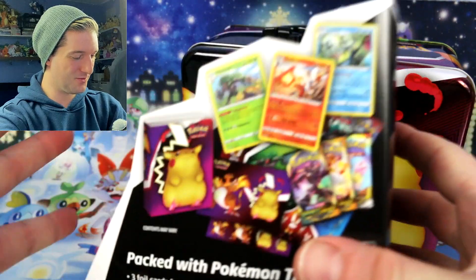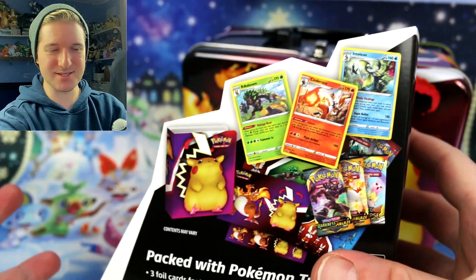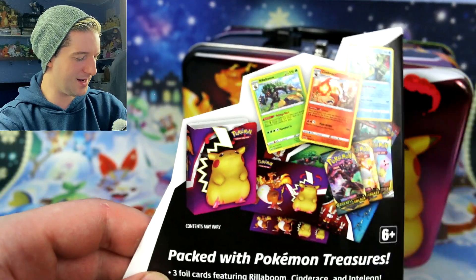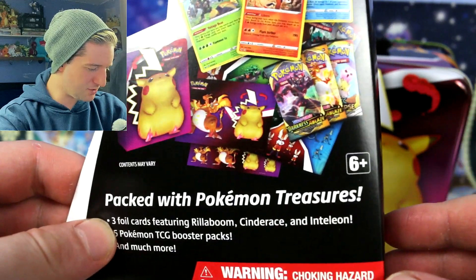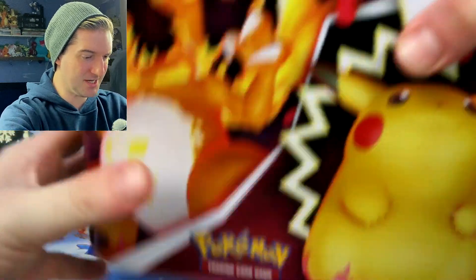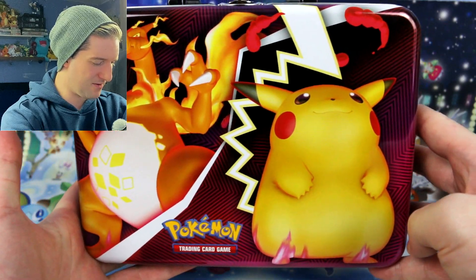So what do we get inside this tin? We get three new promo cards featuring Inteleon, Cinderace, and Rillaboom — I'm guessing those will be cosmos holofoils. We also get a little folder it seems, a sticker sheet, some packs of cards, and I think some more stickers. Let's take a look at the tin itself, and the tin itself is actually incredible — that is a very nice tin.